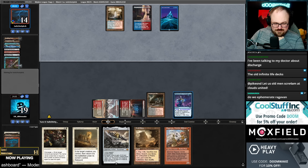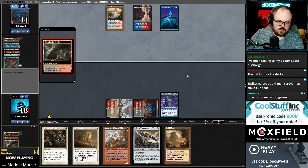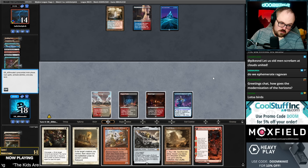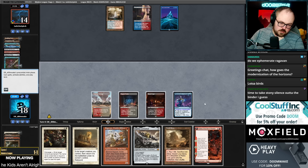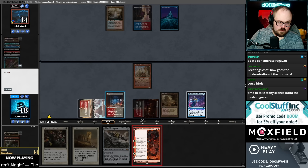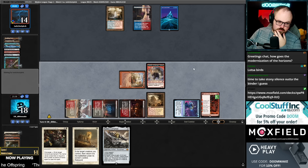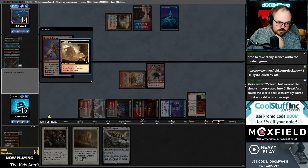Do we Ephemerate Ragavan? I thought about it — I don't know if I like it though. I would almost rather save the Ephemerate for when they go to Bolt, because I'm going to dash this turn and they'll probably try to bolt it and then I can Ephemerate there. Or we could just hard cast, play Fable, hold up Ephemerate — I think maybe that's better. I like that better because I would love to get this Fable into play. I'll especially Ephemerate here if it means they're denied energy.